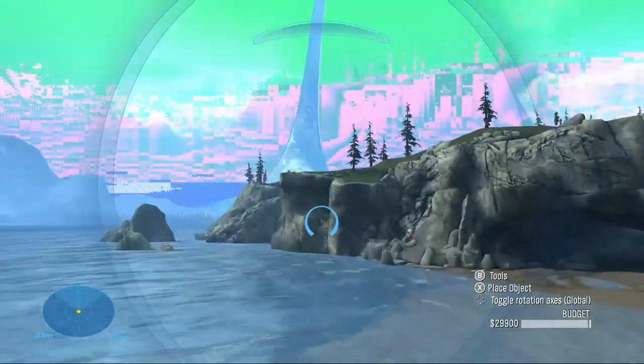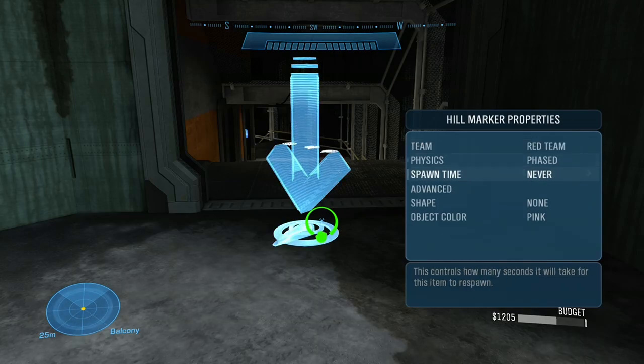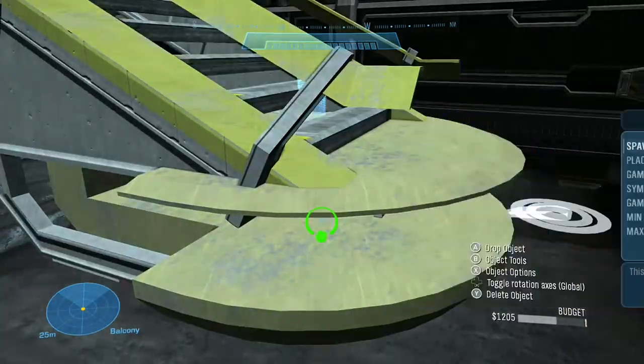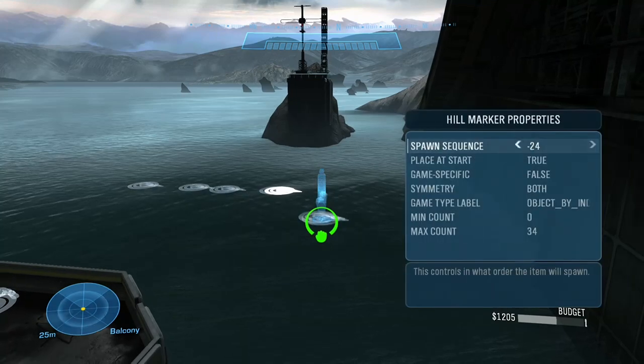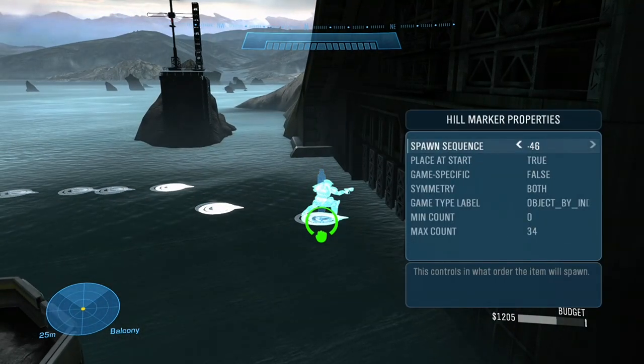Many of you have been asking how to spawn certain objects — for example, the Saber on Countdown, the cruisers on Highlands, the corvette and frigate on Condemned — and I don't know all the spawn sequences off hand. But I do know how you can figure them out very easily: just set the object to red team and cycle through the spawn sequences. As long as you don't do it too quickly, the objects will become immediately detached upon being attached to the base object, so you can use this to find the object you want and then reattach it using neutral team.